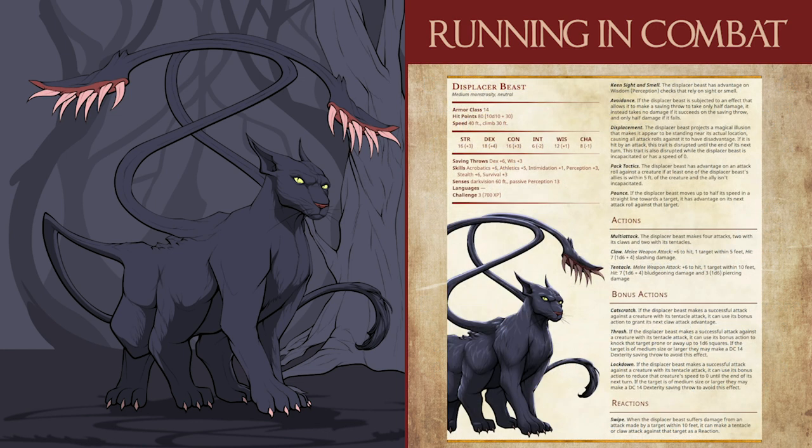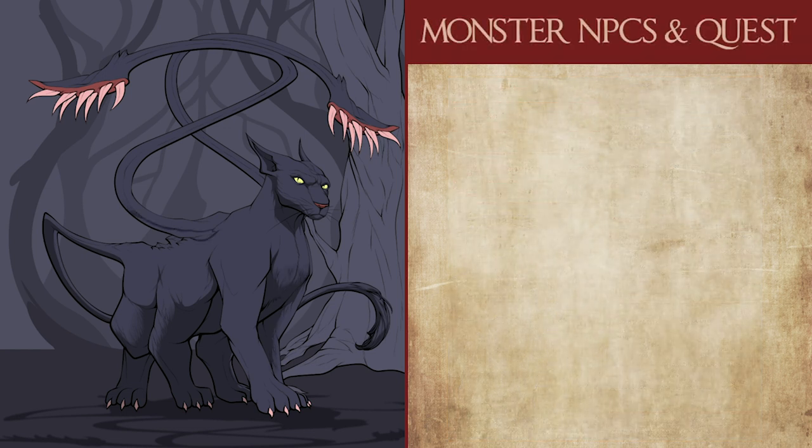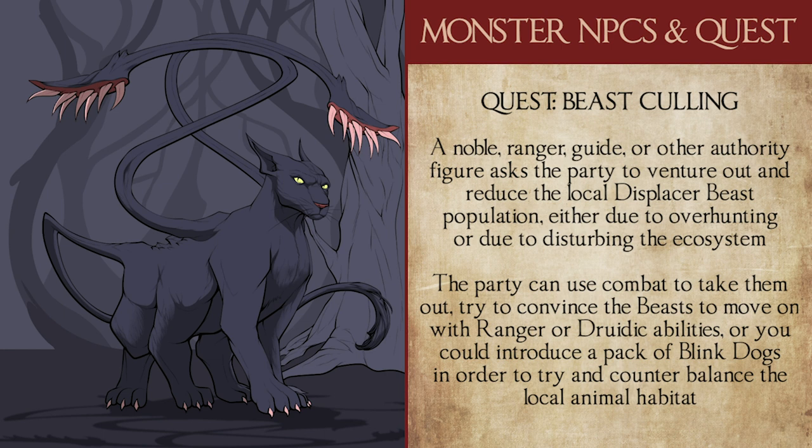I've included an action-oriented monster stat block for the displacer beast in the description below, which includes a variety of secondary abilities for the displacer's tentacle attack. In terms of displacer beast-focused quests, a simple but interesting one is a good old-fashioned beast culling, where a noble, ranger, guide, or other authority figure hires the PCs to clear out the local displacer beast population — be it due to over-hunting or disturbing the local ecosystem. How the party decides to approach this can vary, from taking the classic combat approach, to convincing the beasts to move on using druidic or ranger abilities, to even collecting and selling parts to a local mage guild or wizards seeking arcane components.